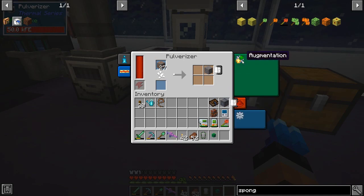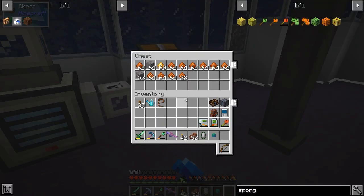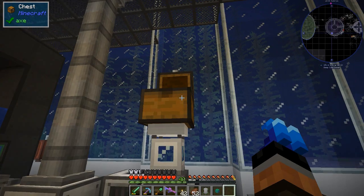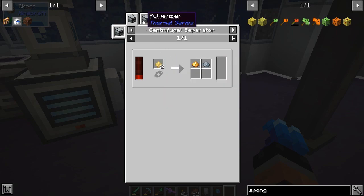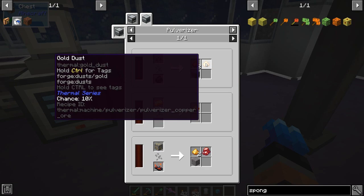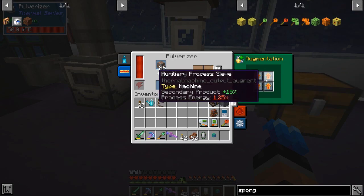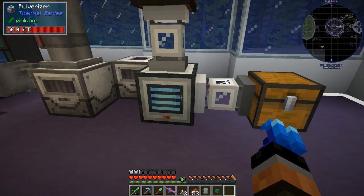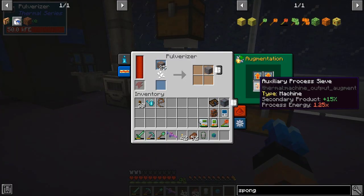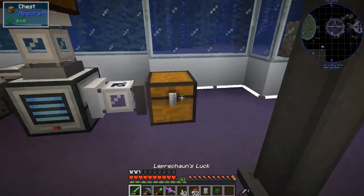I was doing a little bit of experimenting here, trying to see about these augments — the auxiliary processes. I was hoping they would stack, but it sure does not seem to be the case whatsoever. Because of all the copper I've gone through, I've only barely gotten a stack worth of gold dust. Copper has a 10% chance of getting gold dust, so with one augment that'd be 25%, and adding more should stack higher, but it definitely does not work — it's nowhere close. That's a little unfortunate that you can actually put these in but they just don't do anything, so I'm going to go ahead and pull those out.